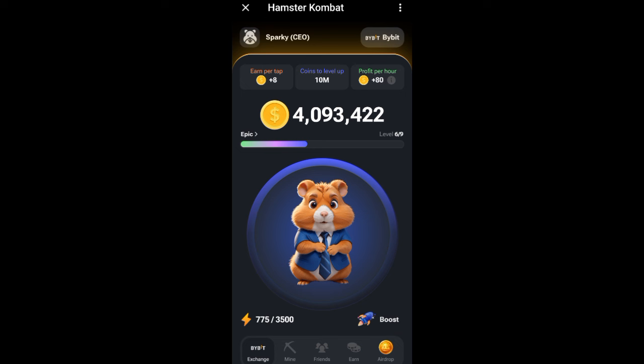This update is coming directly from Sparky Media, aka the legit boss. If you have not registered on Hamster Combat, this is the right time. Every 30 minutes or every 10 minutes, come to check and accumulate as many coins as possible. As you can see, my mining power here is 35 and I have made over four million coins.